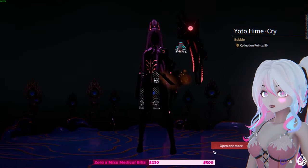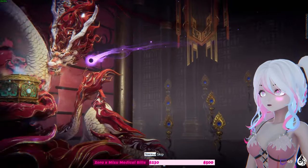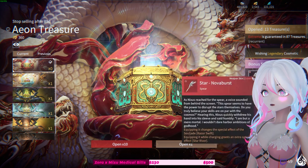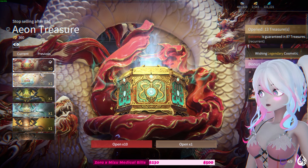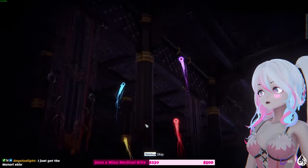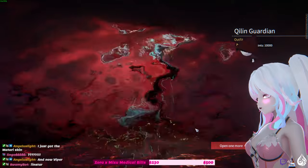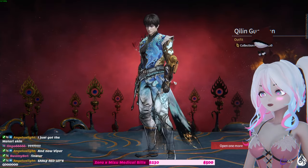Chat, if we get a gold I'm just happy to get a gold. I would love the Matari skin — did you guys get the Matari? I want the viper skin. 57 people got it — go hard on the FOMO, there's only 250 of them though, that's why. I'll open another one. And I just got the Matari skin, let's go!